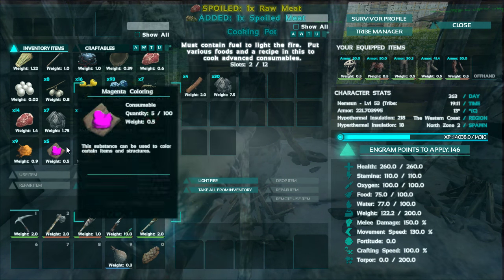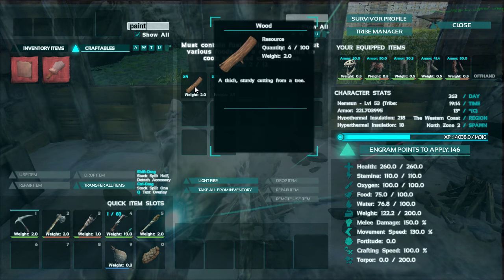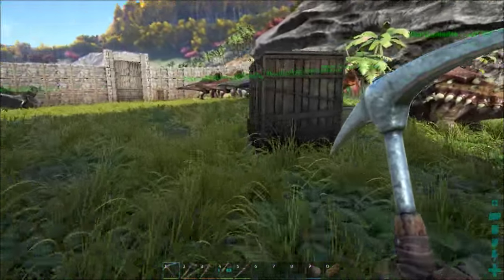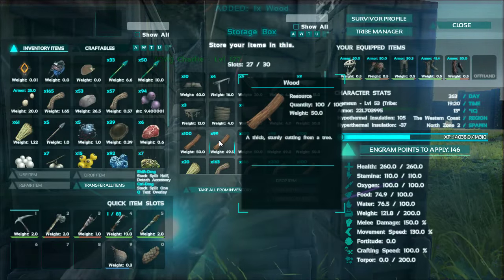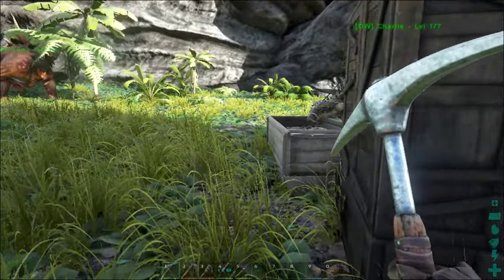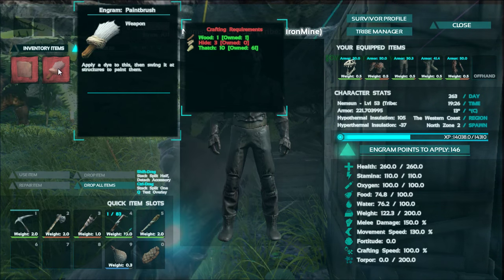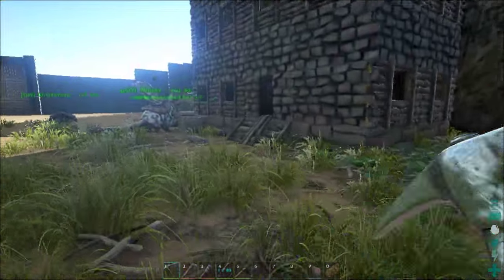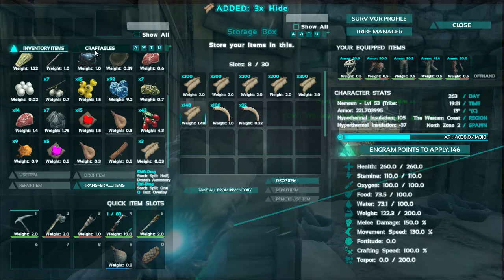We've got these two dyes now. What I need to make is a paintbrush, and that costs one wood and three hide. Let's go get some wood and hide, make a paintbrush and see how we do. I've got fibers in here, wood in here - take one wood out. I need hide - oh, hide is in the main building. I've got stuff all over the place. Three hide, okay - I've got that. Yes, craftable paintbrush!